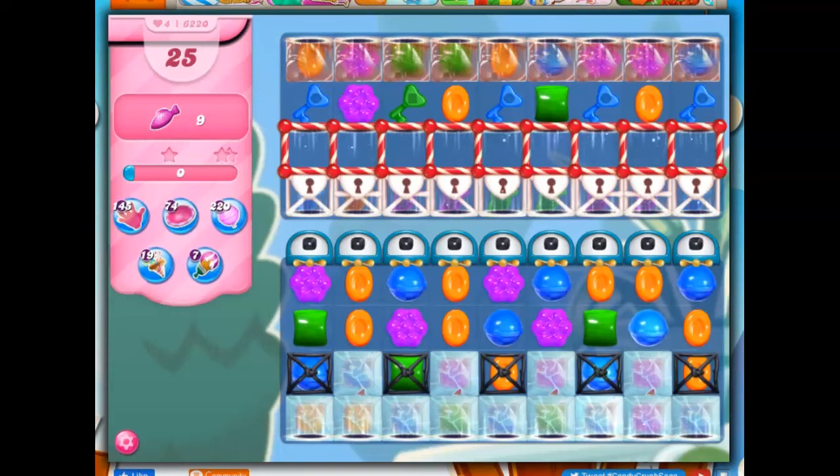Hi friends, this is Susie, your gaming guru, here to help you solve the puzzle of level 6220 in Candy Crush Saga, where we have 25 moves to collect 9 fish.